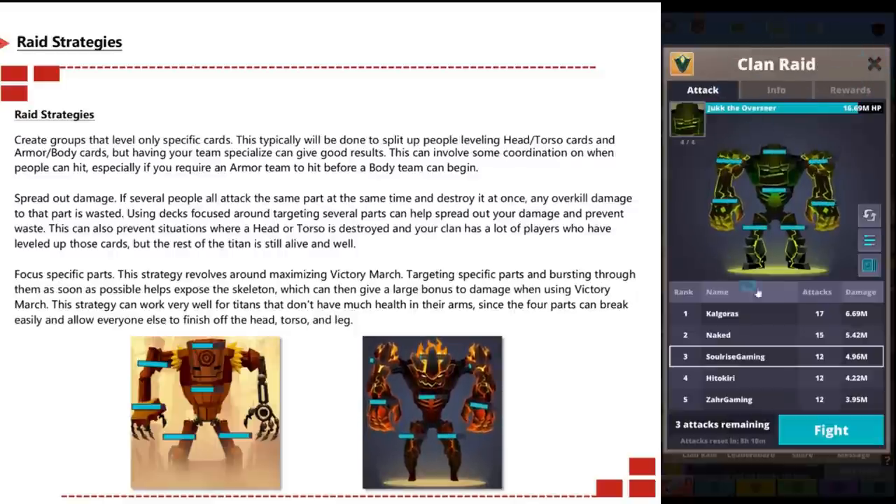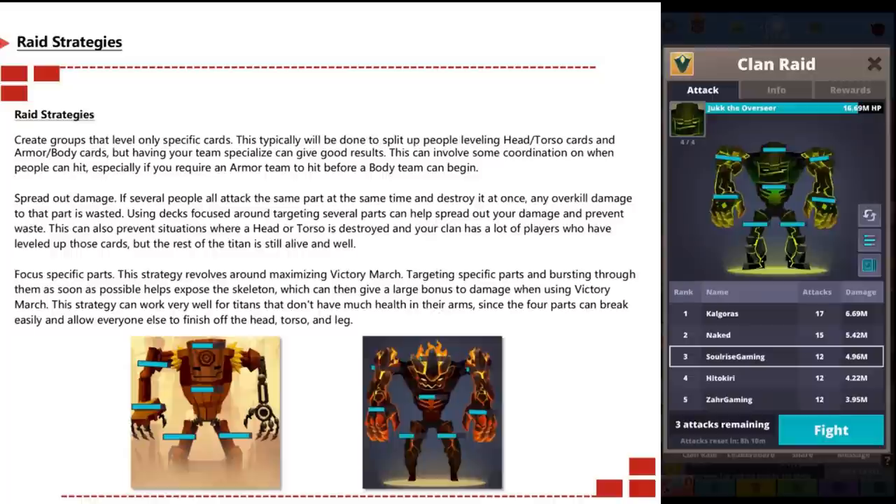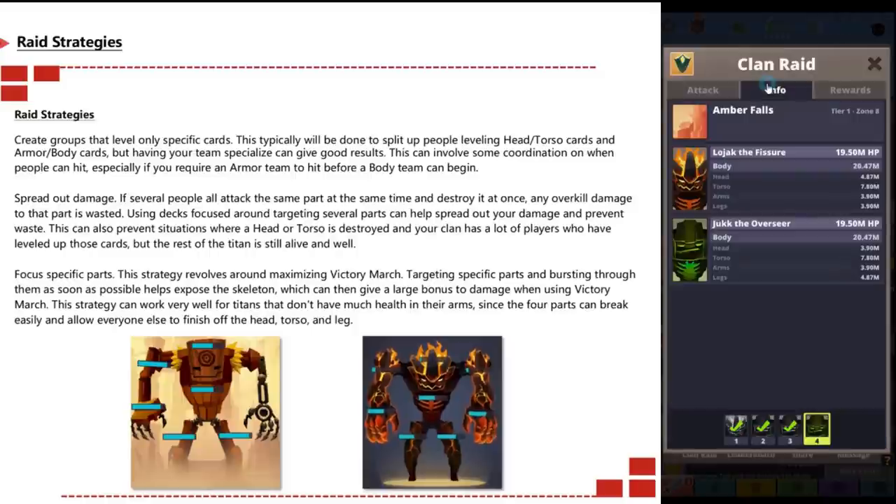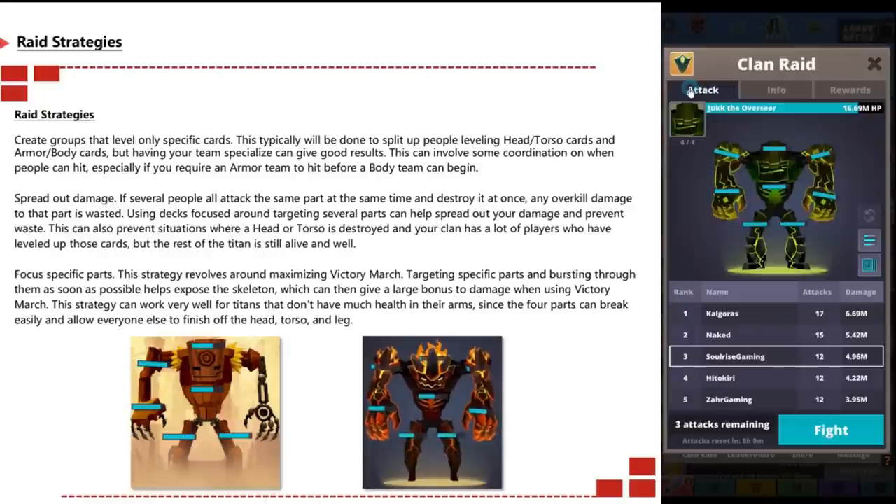Basically, you want half your clan attacking just the head and torso, and the other half hitting the exposed parts. This is great because those players will level up their specific cards higher than if you leveled all cards evenly — a great way to really grind down those titan lords if you have a well-communicating team.